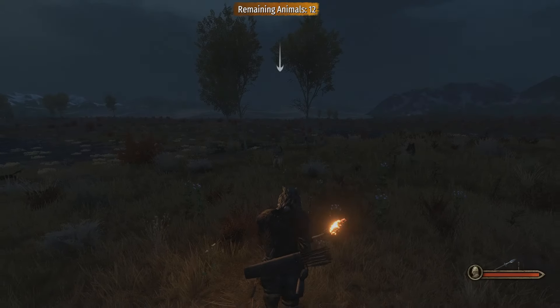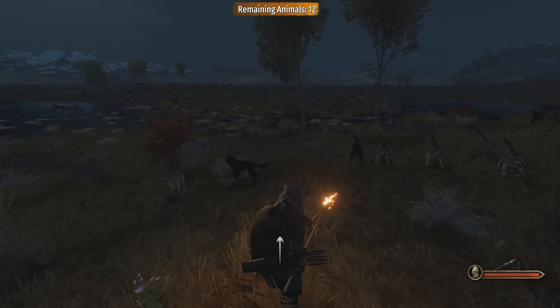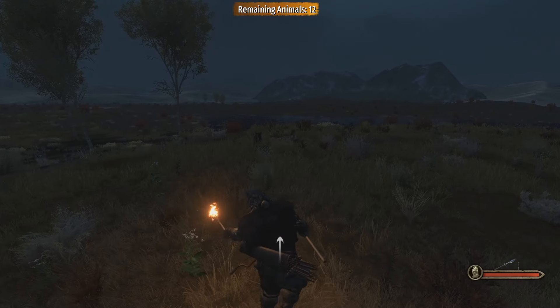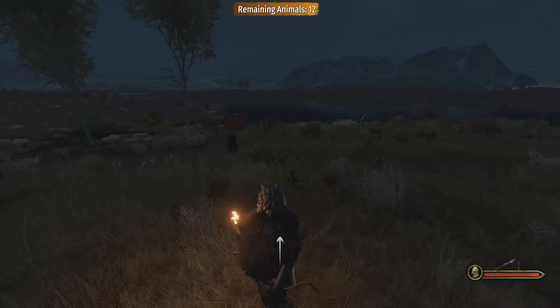Up next we have torches. You can use these to illuminate your surroundings during nocturnal hunting expeditions. By pressing Q, you can sway your torch back and forth with a neat little animation. That way you will repel any type of animal, giving you either space or opportunities to strike. It's really powerful and I still need to fine tune it, but I think it works really well.